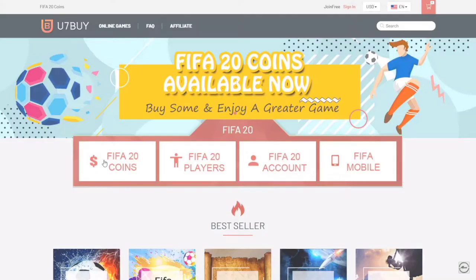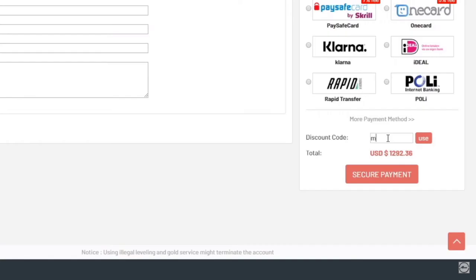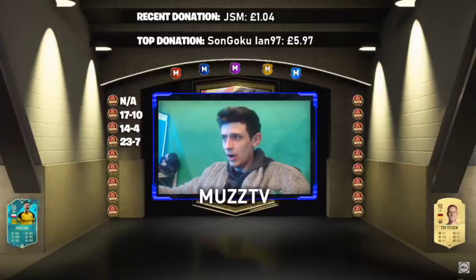If you guys are looking for some cheap FIFA 20 coins, head over to u7bar.com. You can buy coins off the website, you can also buy players. So if you wanted Messi, you could buy them off the website. Make sure to use the code MUZ at checkout for 5% off.